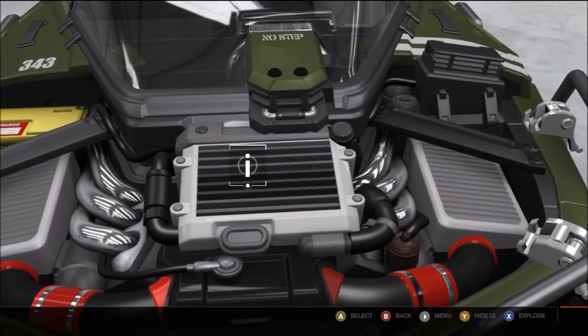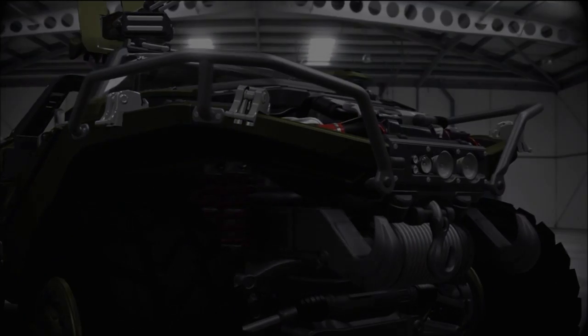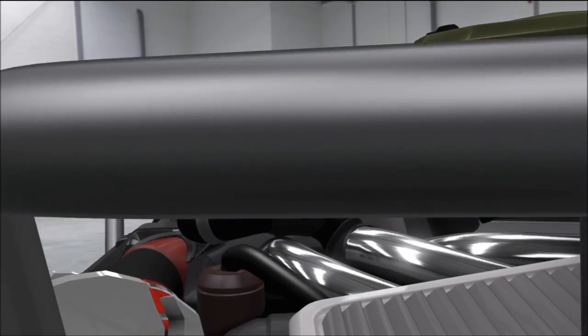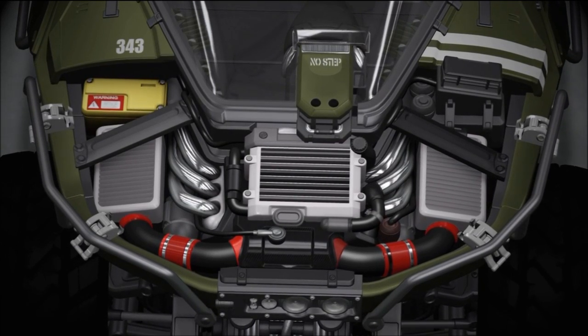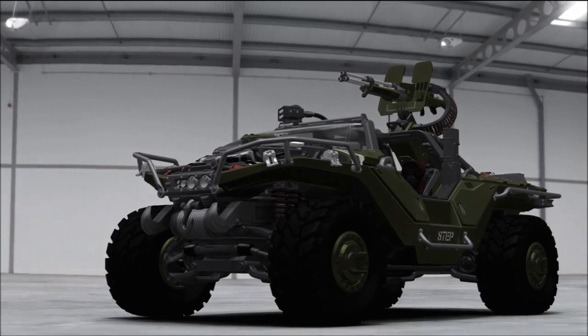The M12 uses a dependable, low-profile, 12-liter hydrogen-injected ICE power plant. In standard 1G environments, the hog has a maximum range of 490 miles before it needs to refuel. It can achieve a top speed of 78 miles per hour, no matter the terrain.